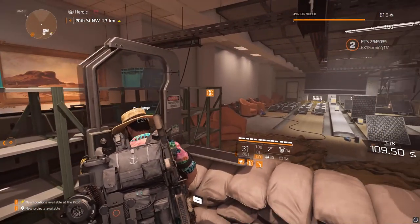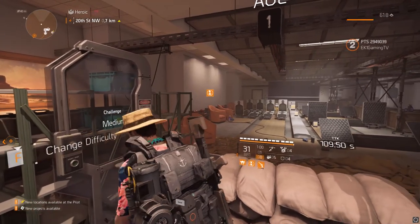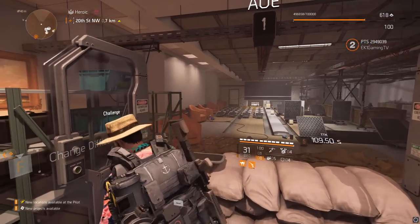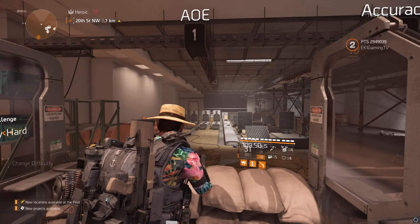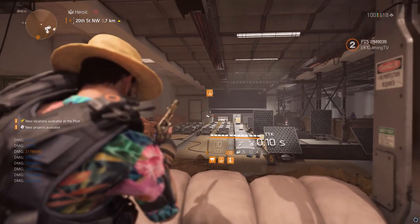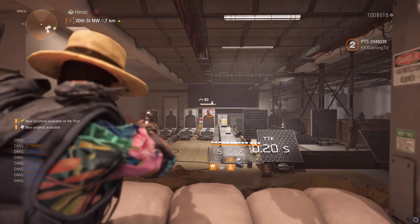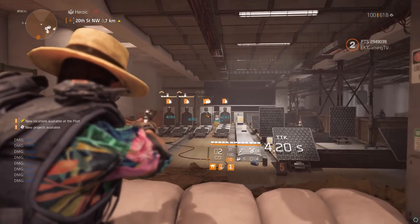We're going to set it up again just to show you this, and then we'll go in and do some gameplay so you guys can see it working on a mission. Of course they've got to be close to each other, so it doesn't work all the time. But just the simpleness of switching to your weapon — headshot — I mean it's incredible. Even without the stacks you still put bleed on the other NPCs with the headshots.